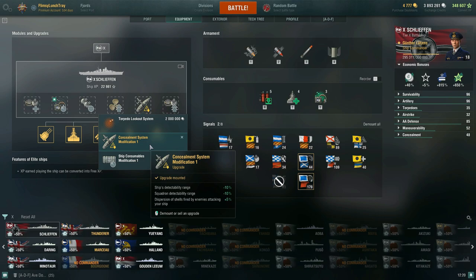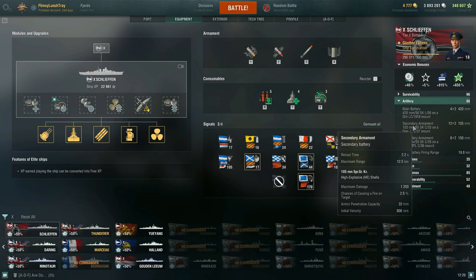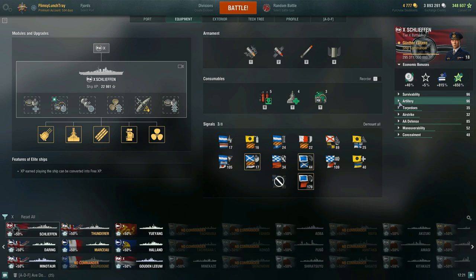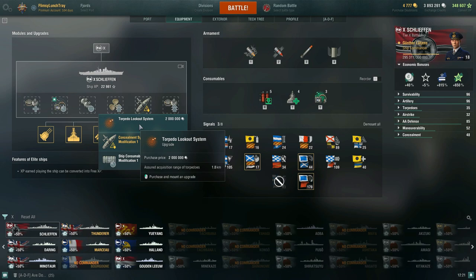For the sixth slot, definitely take Concealment System Modification 1 — detectability range negative 10%, radar detectability negative 10%, and enemy shell dispersion plus 5%. With a full secondary build, your concealment sits at 12.6km, meaning your secondaries open fire almost the instant you're detected. You could alternatively take a torpedo vigilance build extending torpedo acquisition range by 1.8km, but concealment mod is the primary recommendation.